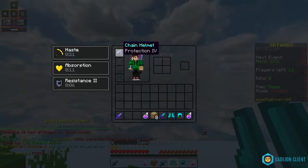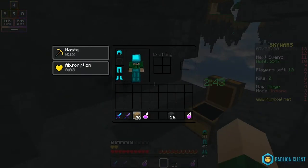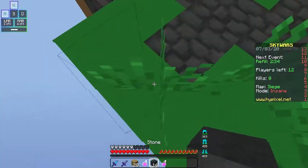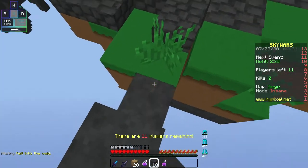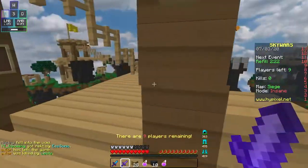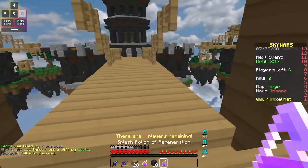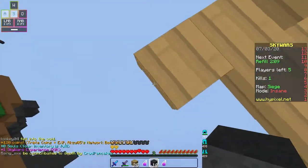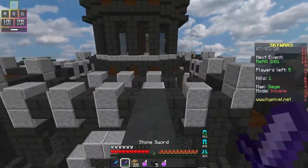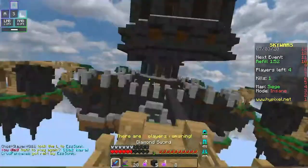Yeah, it wasn't really that good. I'll take this regen. No chestplate, which, I mean, isn't that bad, but it could still be a problem potentially. Let's pick that up. Alright, let's see what we can do here. I don't know if this guy bridged already — I'm assuming he didn't. Void — did I get it? I did. Let's see what we can do here. Wow, strength.